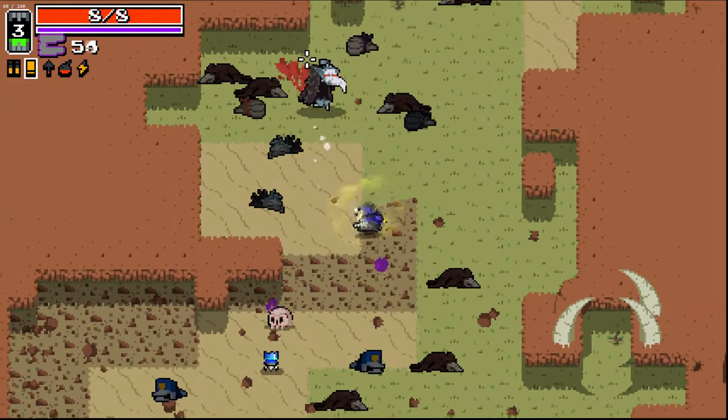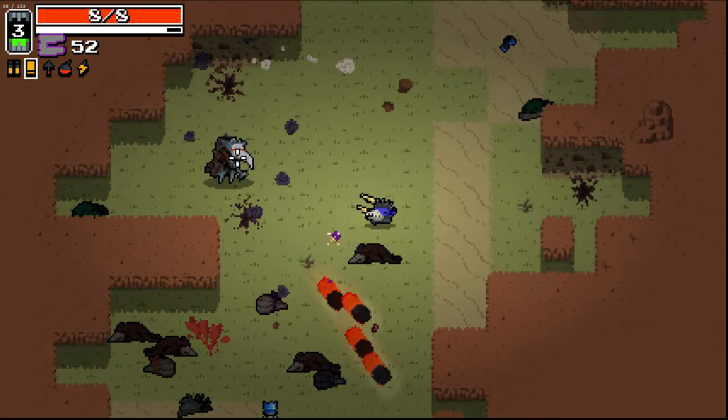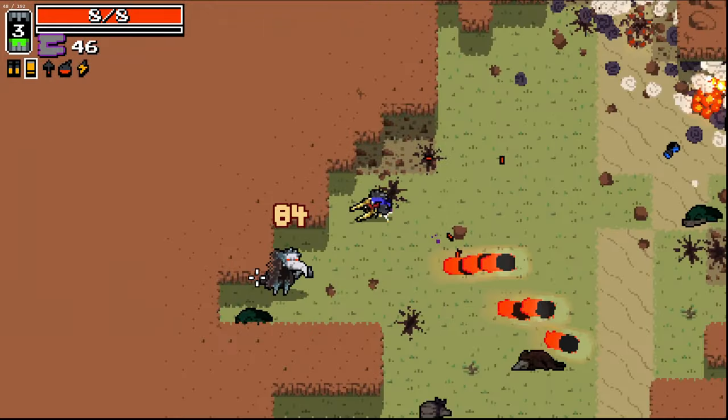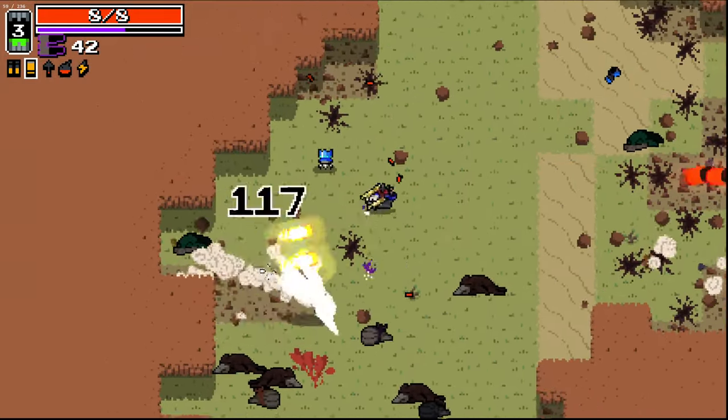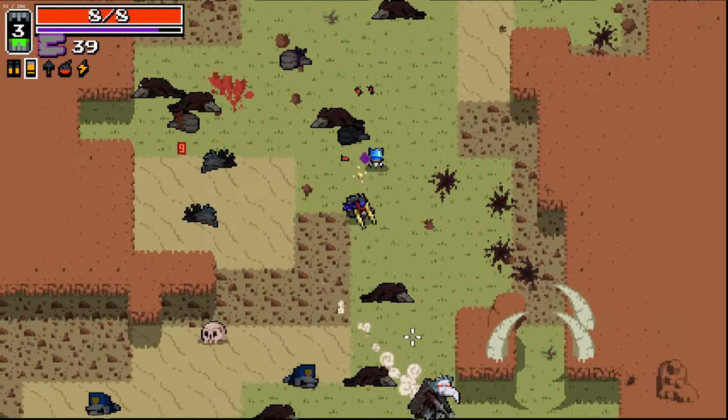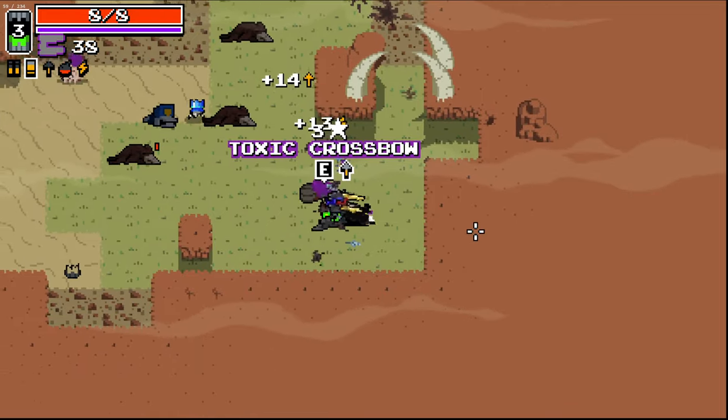Bosses like this are going to be quite good for the slow-mo too, because you obviously use your explosive shot. We can keep our reasonably good movement speed and take them out relatively easily. And it regens really fast too. There you go, look at that — beautiful.